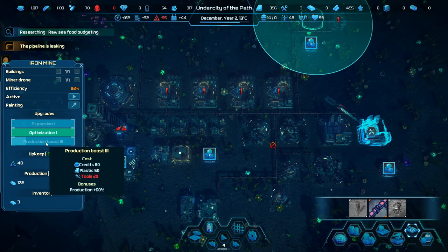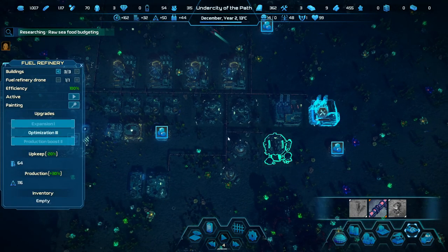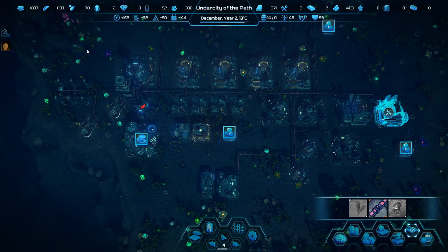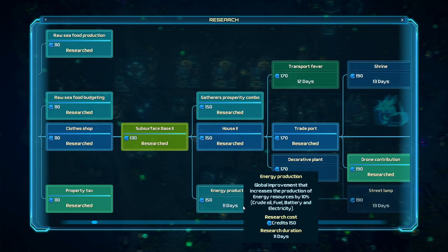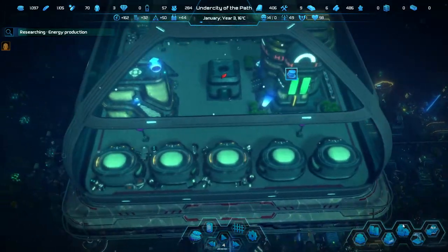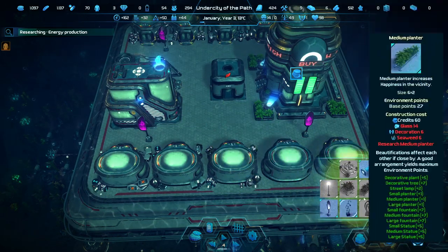The iron mine — we can do the production boost! I want to do that. But a pipeline is leaking — oh never mind, that's so weird. A fuel refinery is on here, everything else looks pretty good. We have a lot of money right now. We just got the raw food budgeting, and now I want to get some energy production optimization. In the decoration category — a useless statue. The statues require tools. Both of them require tools — I don't want to waste my precious tools on decoration.